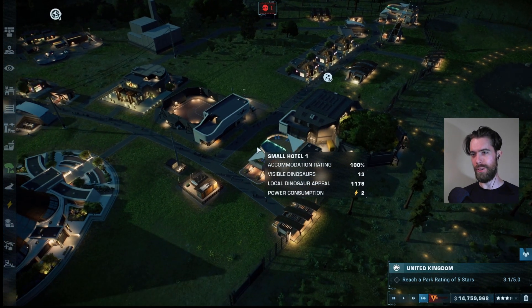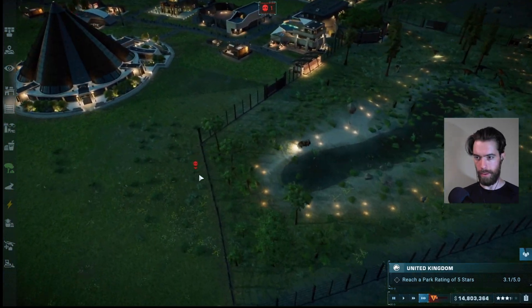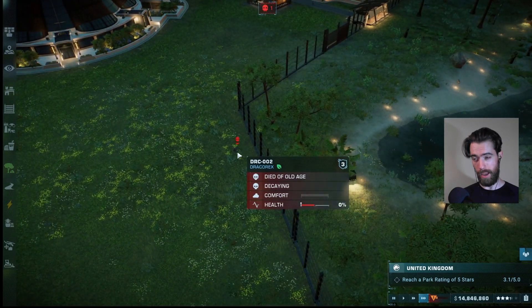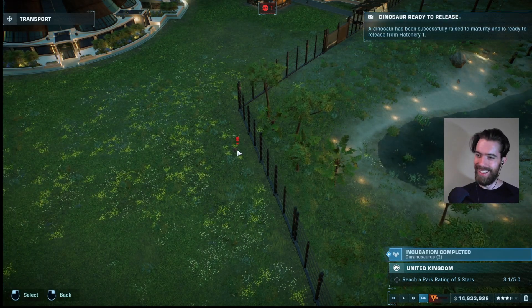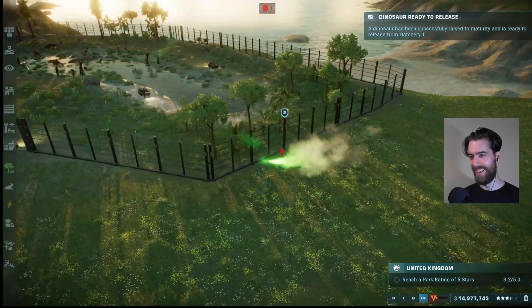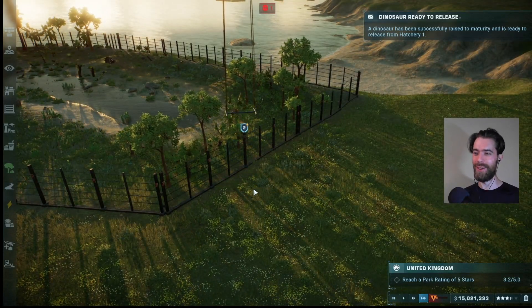Another penalty for this challenge map is that tasks take longer — it takes forever to incubate. Someone died. They escaped and then died of old age. I feel like that's just hilarious — he's like, oh, I'm free, and then he just keels over and dies.